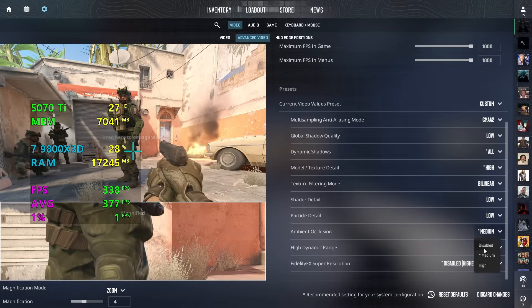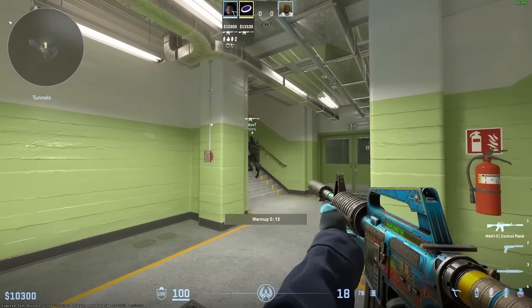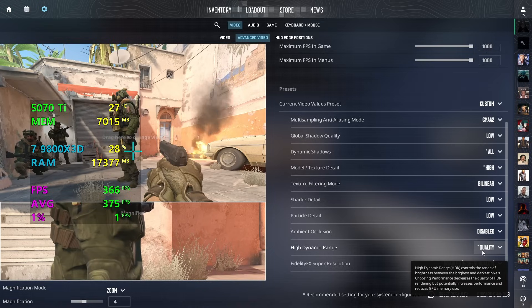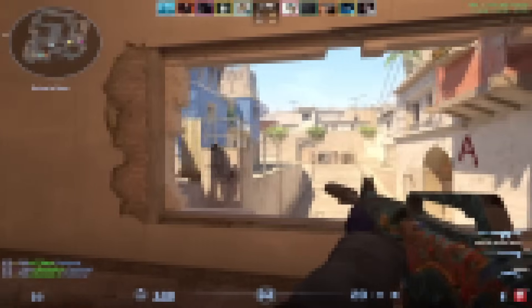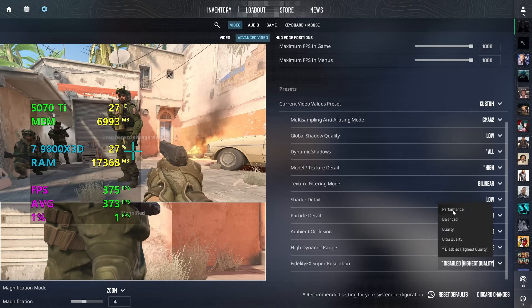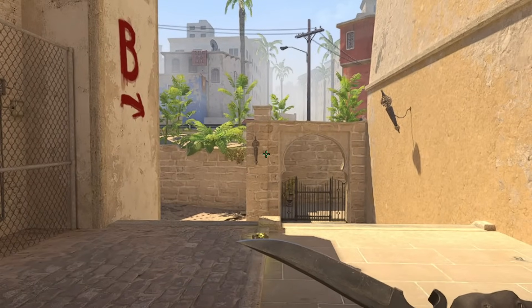For ambient occlusion, make sure to have this disabled as it just casts more shadows in some places of the map. Before, this was a useful feature because it allowed you to see the shadows of enemies on walls, but now it doesn't make a difference. Make sure to put HDR on performance as all this does is manage the difference in contrast around the map. And lastly, if you are on a very low-end system and don't care about visual appearance, you can set Fidelity FX Super Resolution to performance, which will give you around 30 to 100 FPS more depending on your system, but in general you want this disabled because the game looks pretty bad.